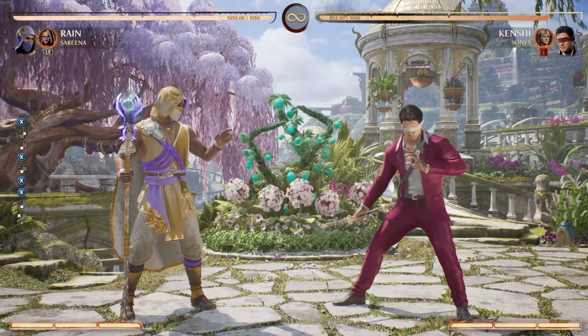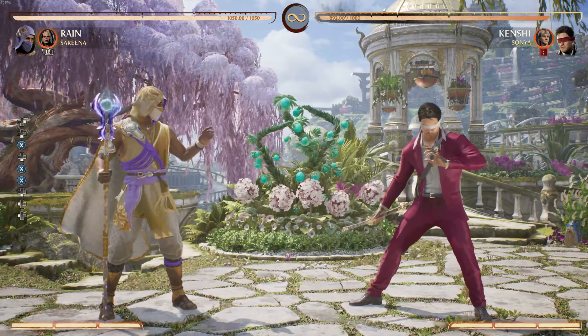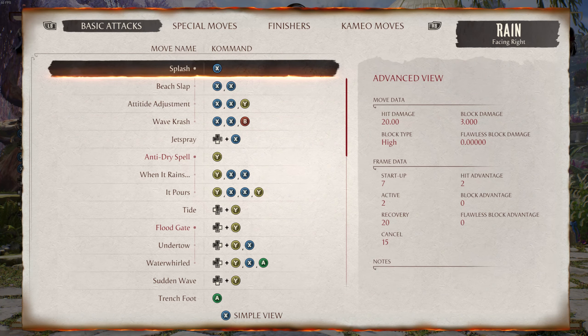Now we're going to break down frame data and safe on block — this can be kind of complicated, but I'm going to break it down the best I can. Our move Splash, which leads into the two bread and butters I taught you — Attitude Adjustment — only takes seven frames.